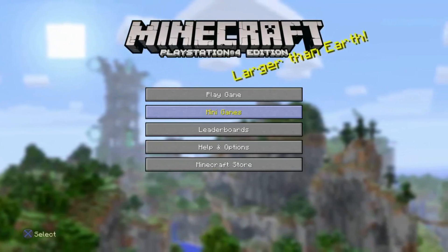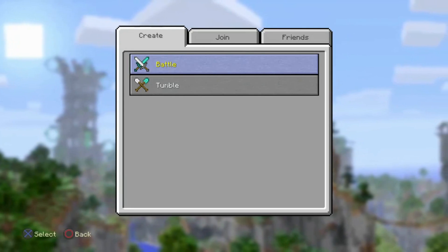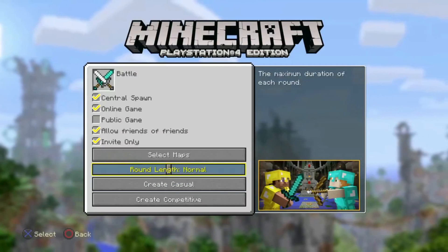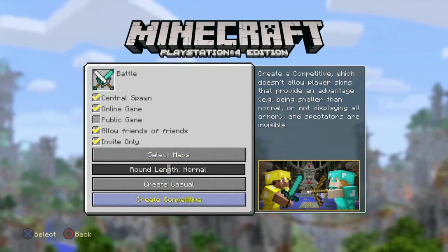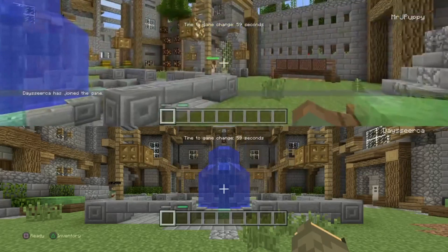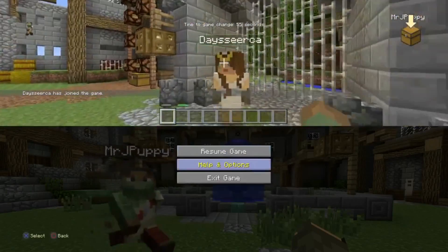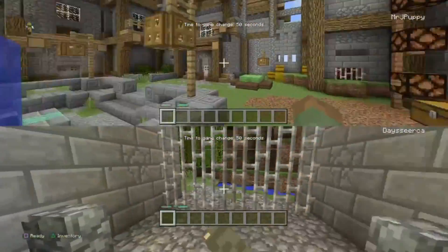Hello everybody, JDog13306 here, just doing a quick tutorial on how to open all the doors in the minigame battle mode. We're going to do an invite only. There are actually two versions to this; we're just going to do normal. You can have two players — you can have another person help you — and right here I have Desirka, who is going to be my helper.